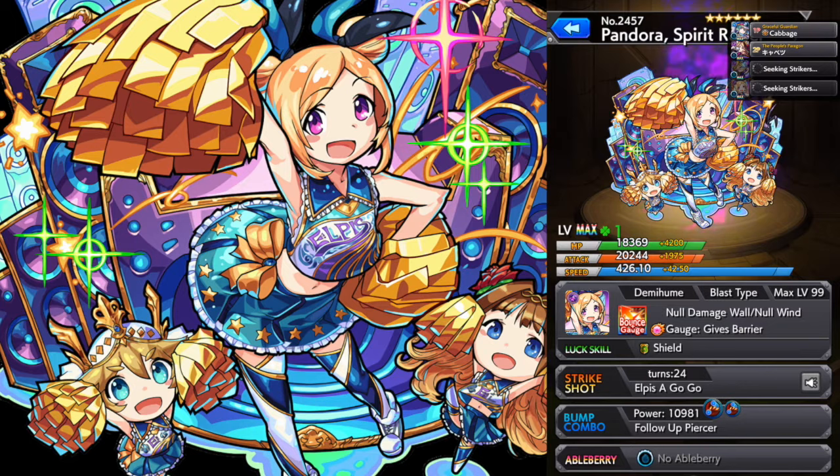When this character was announced, I saw the Gives Barrier ability and this improved grand command Strike Shot, and also the dark bounce Null Damage Wall — and I thought this character is just totally outclassing Lucifer. And with Joan of Arc's transcendent form where she picks up the blast type energy circle L, I thought now might be a good time to upgrade Lucifer, since all of her best abilities are being either duplicated or improved upon by other characters. So maybe we'll see a new form of Lucifer fairly soon.